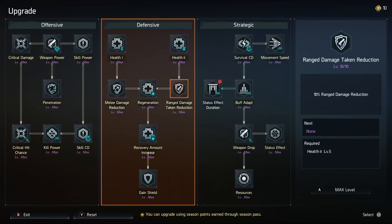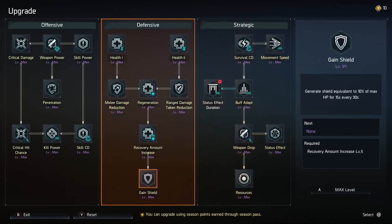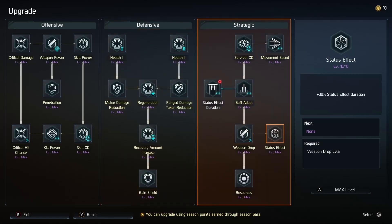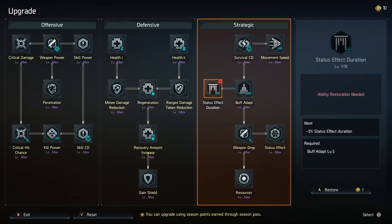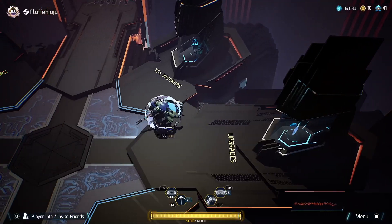For season upgrades, go down Strategic and go to Resources to get extra currency where you can, then go down afterwards and get Gain Shield so you can ignore shield and health relics within the run. Then put points into Status Effect and max out wherever you can. I'm avoiding putting points into Status Effect Duration because this stat was bugged — and probably still is — where instead of reducing status effect duration present on you, it reduces status effect duration on enemies, which is the opposite of what we ever want since status effects are our main damage multipliers.